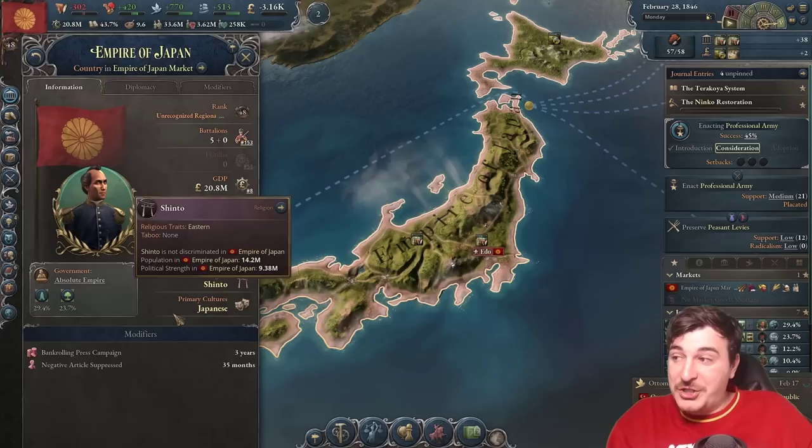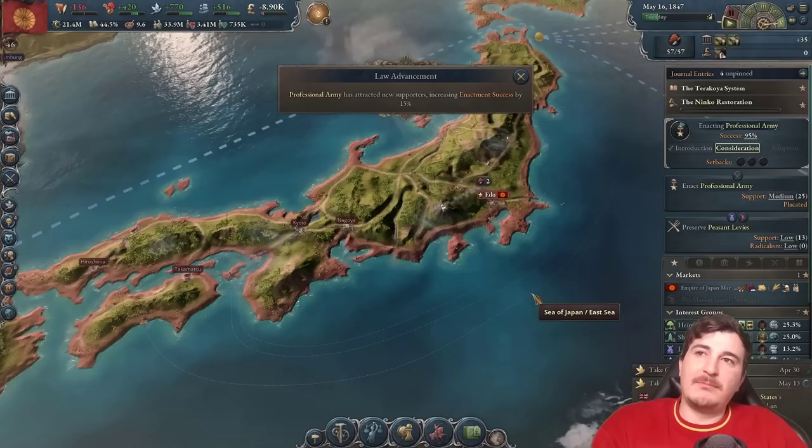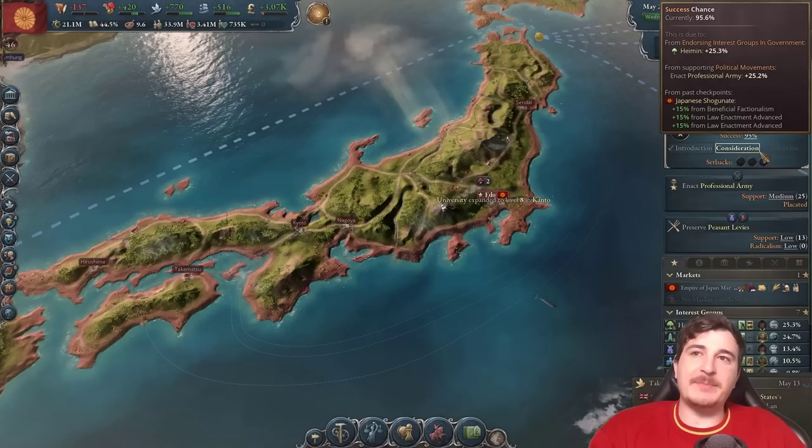I do have to give credit where it's due though — the fact that they changed the modifiers display to show how many years are left and what they offer is really great. This is a really good quality-of-life change. I'm glad they added it. It makes it so much easier to see what's going on in your country.